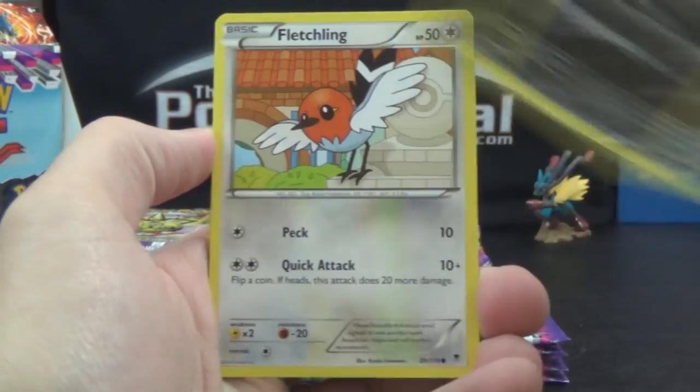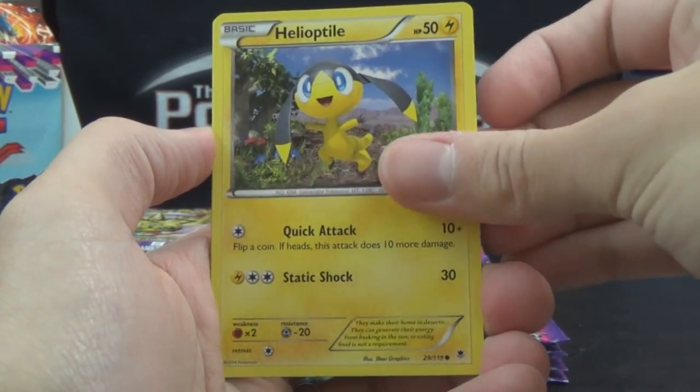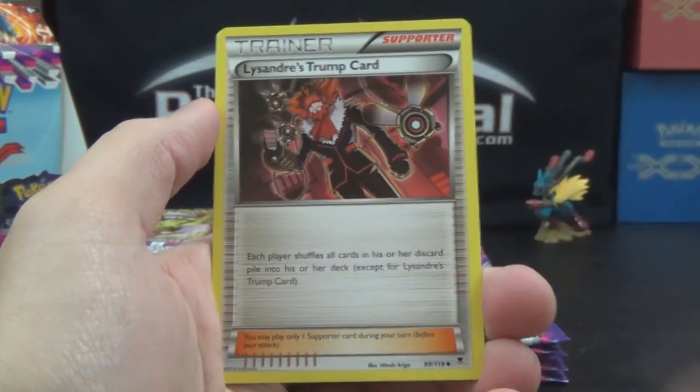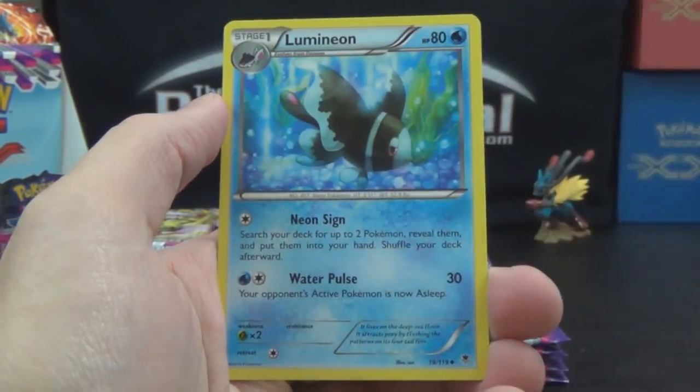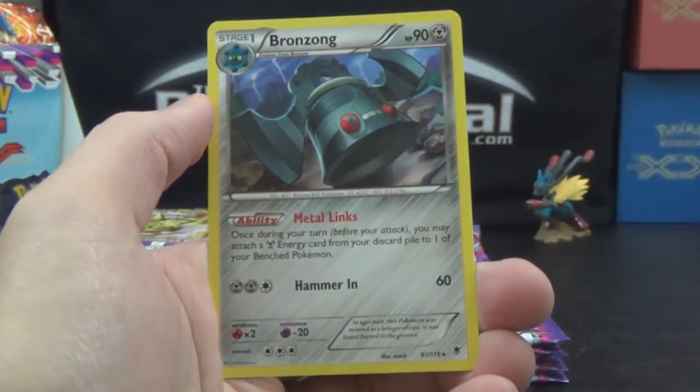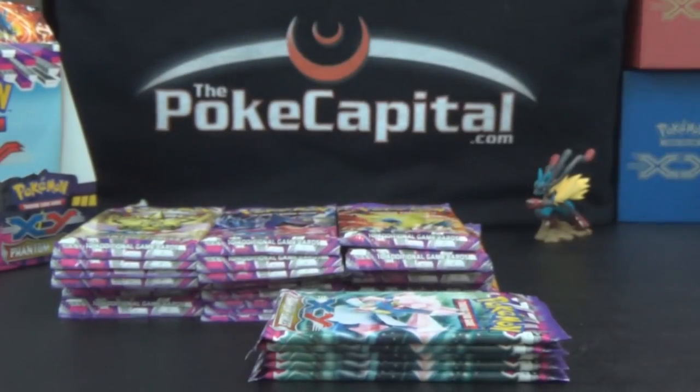Zubat, Whismur, Murkrow, Fletchling, Helioptile, Zerosic — I think that's what it is. Lysander's Trump Card — both of those can come in full art. Lumineon, Litleo Reverse, and a Bronzong with Metal Link's ability.